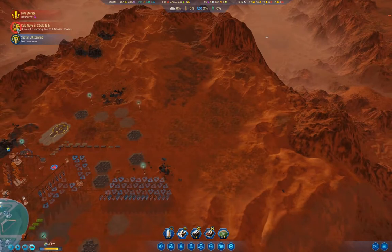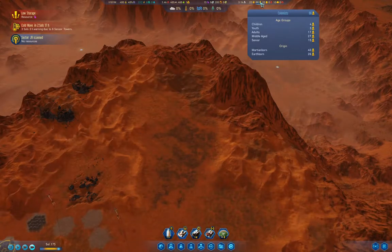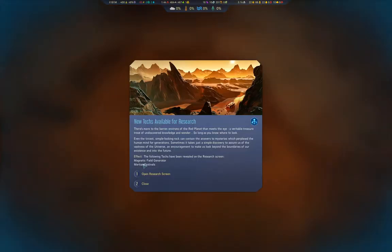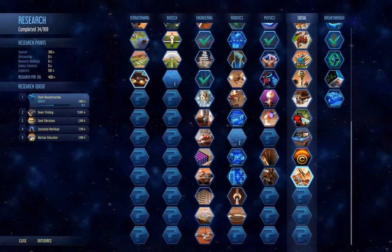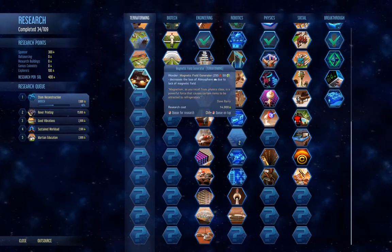We've got a cold wave coming — I can deal with a cold wave. We've got 40 Martian-born and only 26 Earth-born now. Text — what did we get? Magnetic Field and Martian Festivals. Martian Festivals — Magnetic Field, okay.